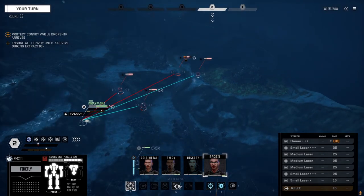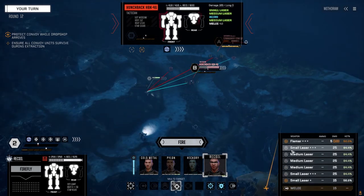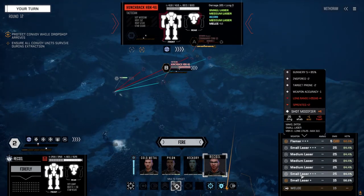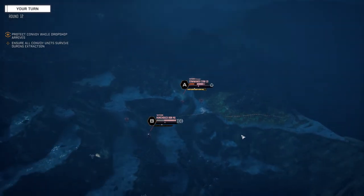We're going to put the two small lasers on A, two medium lasers on A, everything else to B. Actually, let's put two medium lasers to A and the smalls on B — better chance to hit. Fire. That should do it — yep, okay good. Don't have to worry about him now.